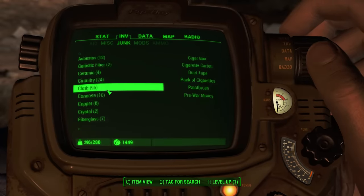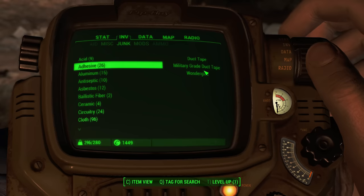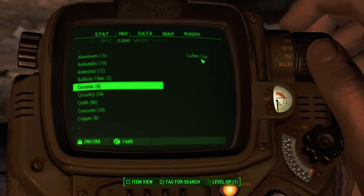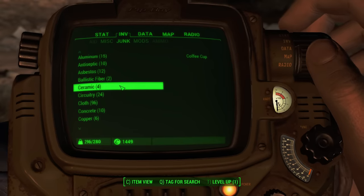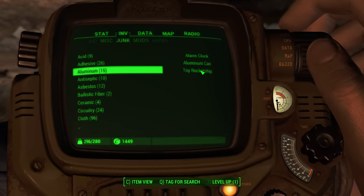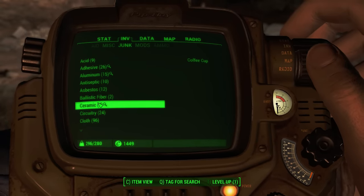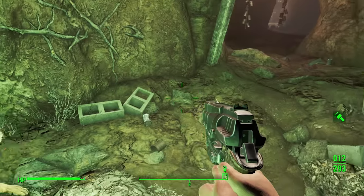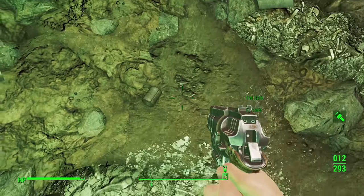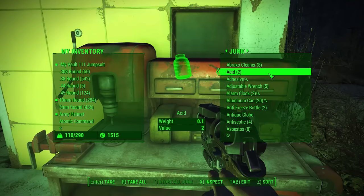On your junk screen on your Pip-Boy, press C on PC to view raw components rather than the actual junk items. You can see how much of those components you're carrying and what items in your inventory contribute to that amount. From this screen you can also tag specific components — like ceramics, aluminum, and adhesive — so that whenever you come across those items in the world, they'll have a magnifying glass next to them. You can do the same thing on workbenches.